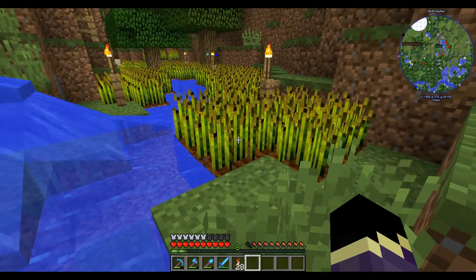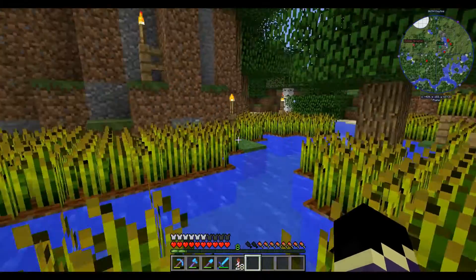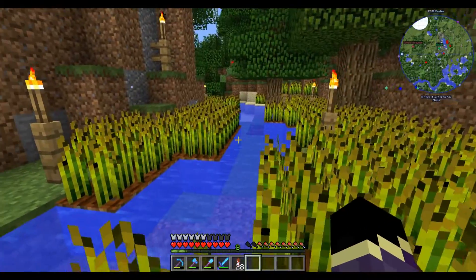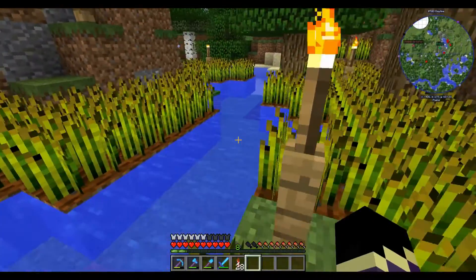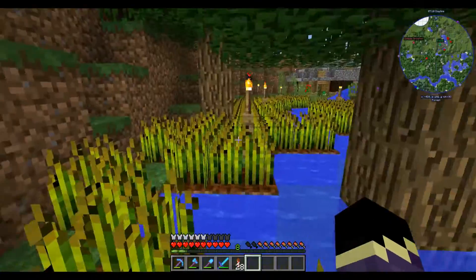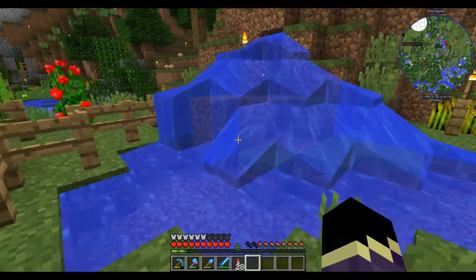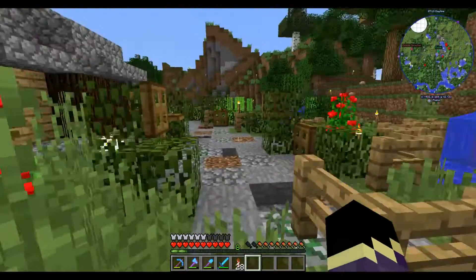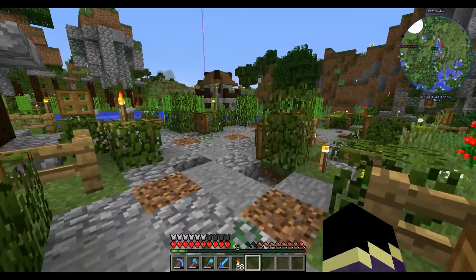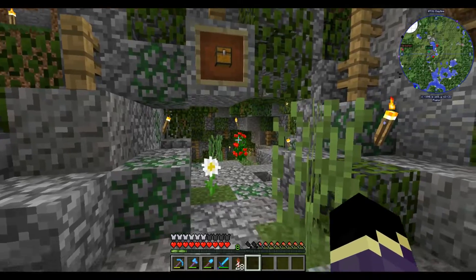We have our nice little wheat field — this is one of the very first things we built. That was the second thing we built, and we did kind of custom make this stream — it wasn't really here originally. We left the tree here but never really finished it. Besides that, we did make this custom waterfall, which isn't fancy by any means, but it is there.